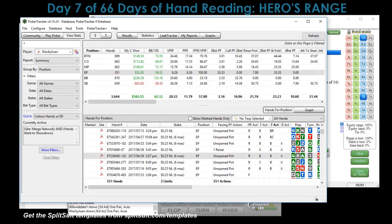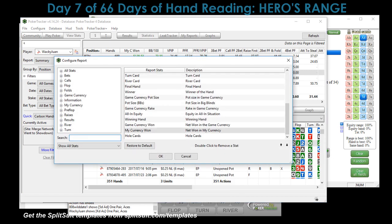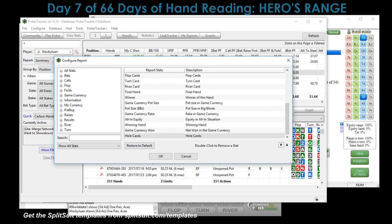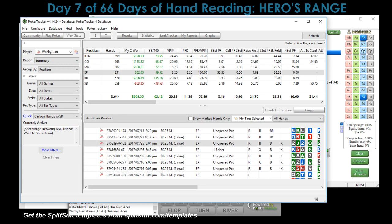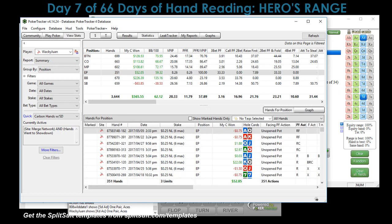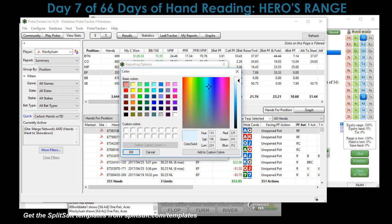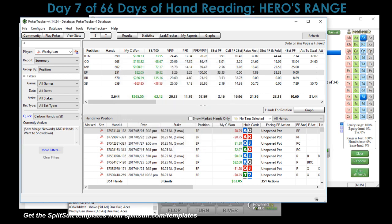Let me show you how to return this to normal. Under Configure Report, go back to My Currency column and bring it back up — I'll put it after the Position column. Then go to Hole Cards and put it back in place. Hit Refresh. Now we need to fix the cell highlighting — I'll restore to defaults. I don't like the light blue color so I always put it to gray, slightly lighter.